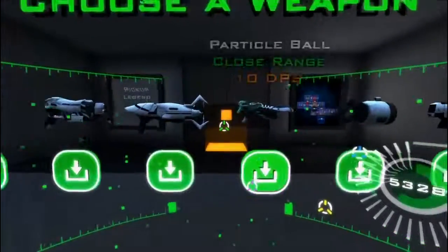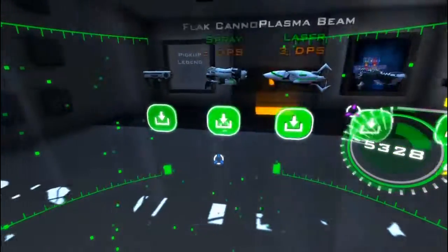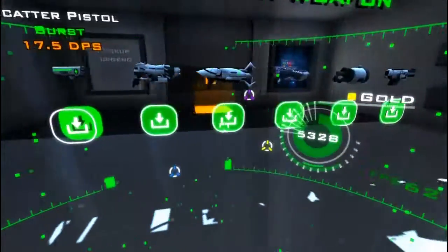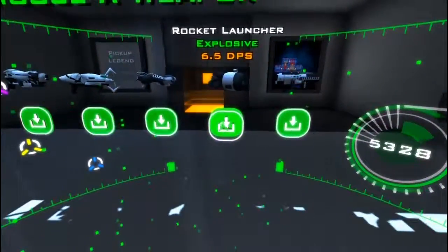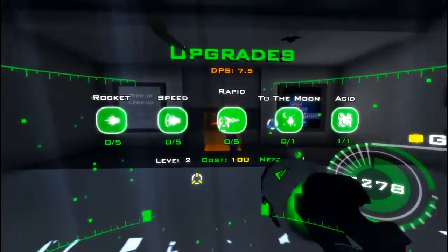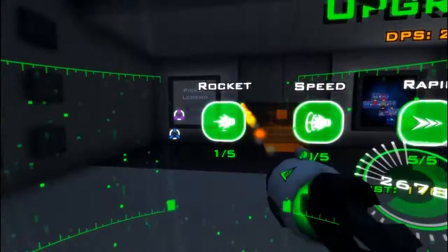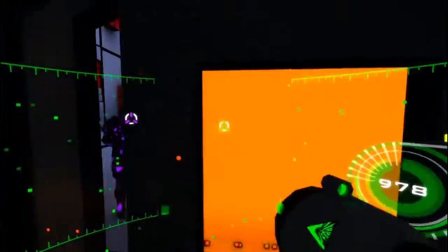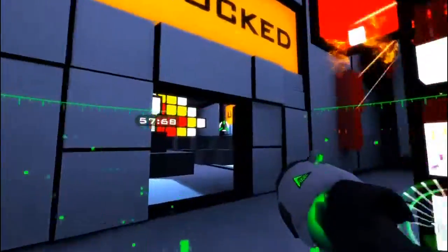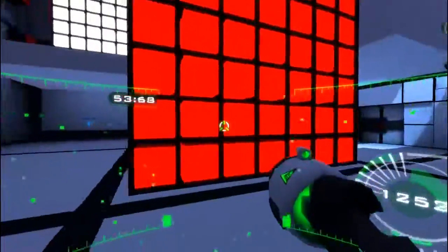Alright, now that we know what that room looks like, let's go with rocket launcher — it's just the best. Let's do acid on that, let's do rapid up to the max, and let's do rocket up to the highest I can do. Run, run, run — shoot the elephant, shoot the trees while we're here. Shoot those for good measure while we're walking through.